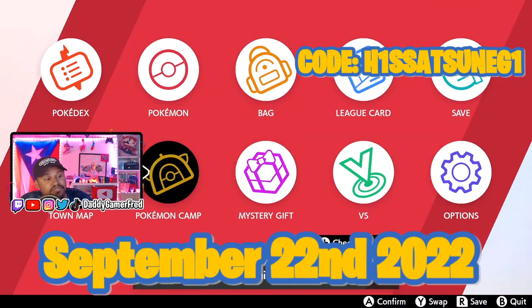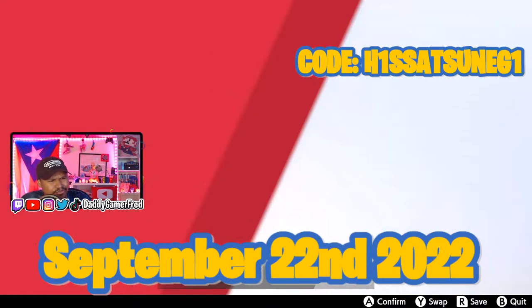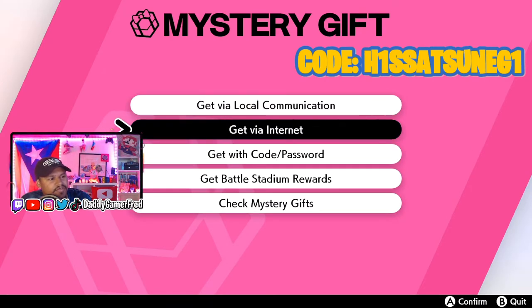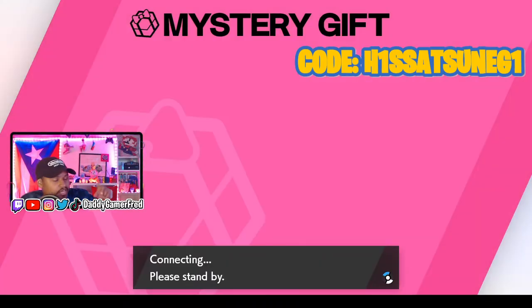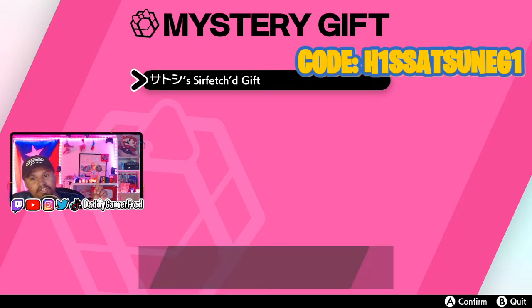In order to get the code, you will need Mystery Gift. So you will need to at least play the game until you get this — you get it about two hours in. You need to go to Mystery Gift, get Mystery Gift, and then you've got to get via code slash password. Then you've got to enter in the passcode. It's not a one-time use passcode — everybody can use the same code. And then you'll be able to get your Sirfetch'd gift.